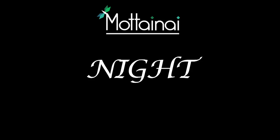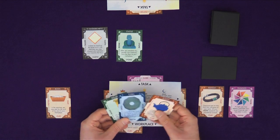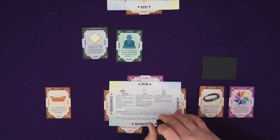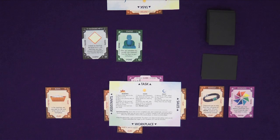Then I move to night. First, I check for at-night effects. Pinwheel allows me to return a card to the deck and draw a card if I want. I'll return this one, as I'm not sure how useful it will be for me, and then I draw a card — it goes to my pickup area. Lastly, I draw my cards to my hand, and that ends my turn.